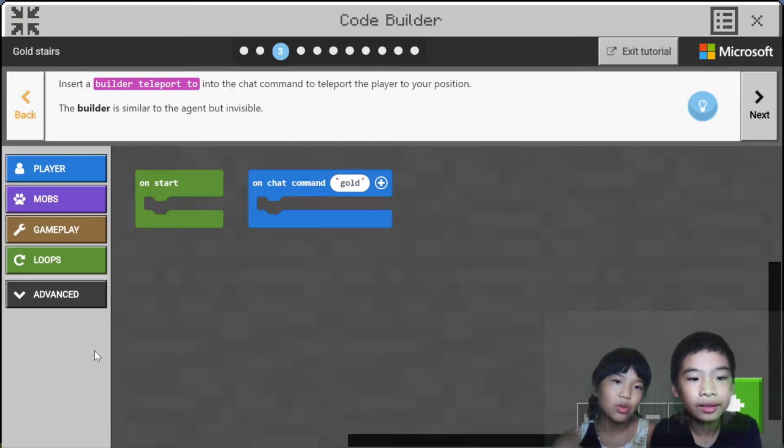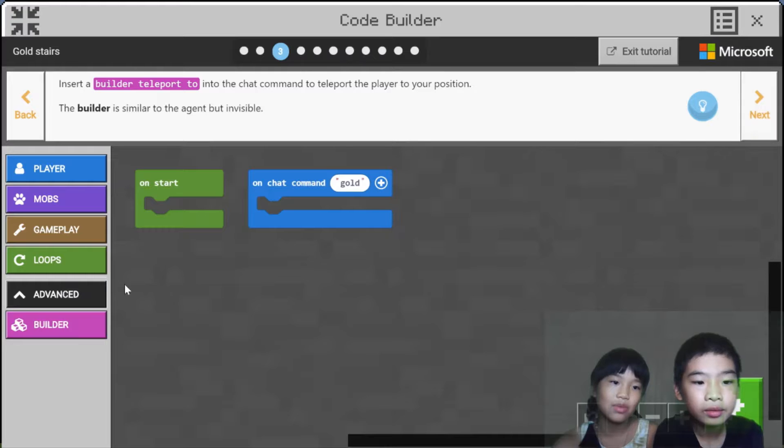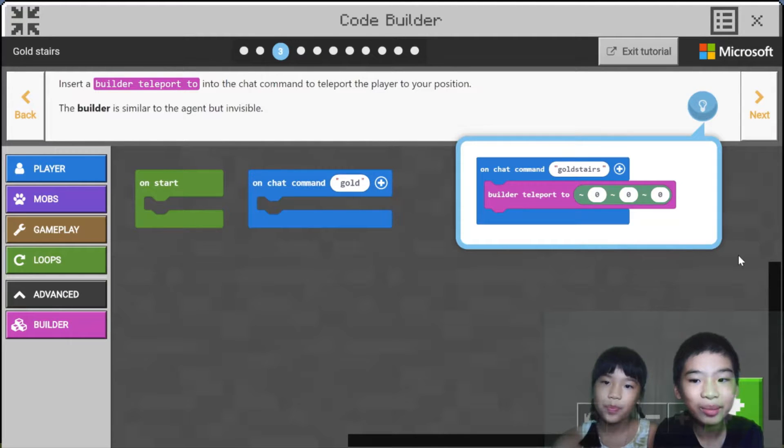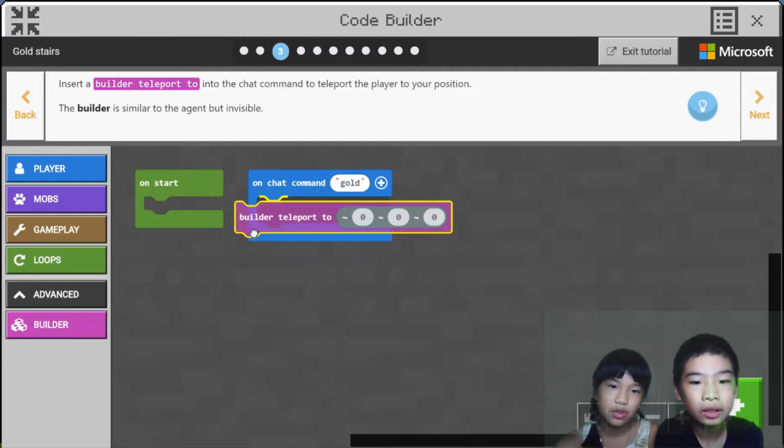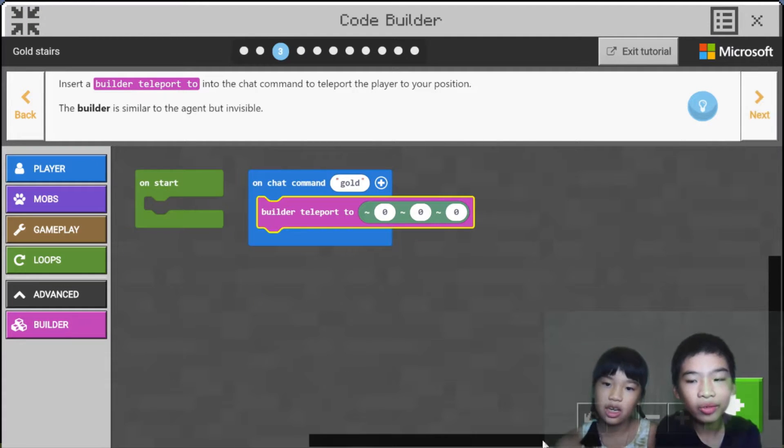Insert a builder teleport-to into the chat command to teleport the player to your position. The builder is similar to the agent but invisible — basically an invisible version of the agent. Builder teleport to zero, zero, zero — that will be our exact spot.